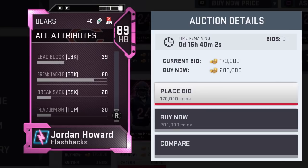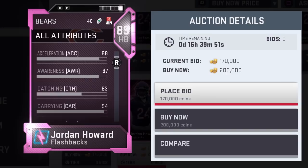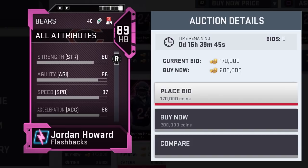The next running back we're going to review is Level Master 92 overall Ricky Williams. But if there are other running backs in the game you want me to cover or review — budget items or expensive running backs — leave it down in the comment section below.